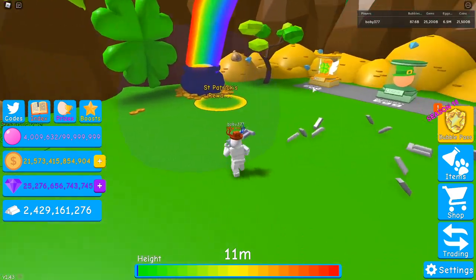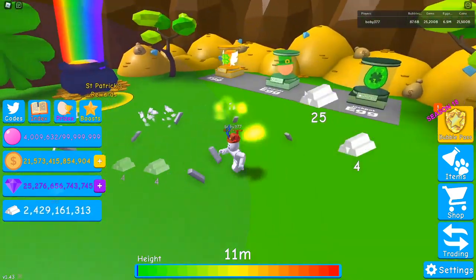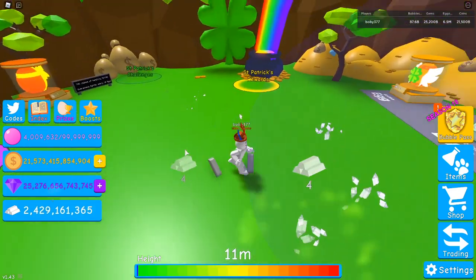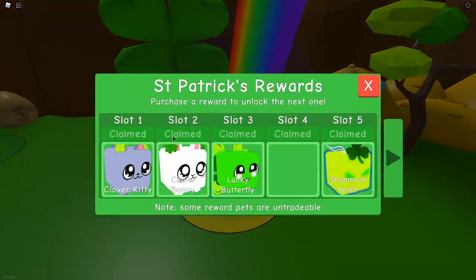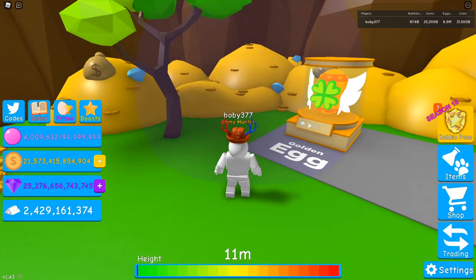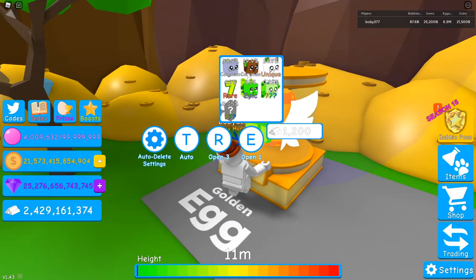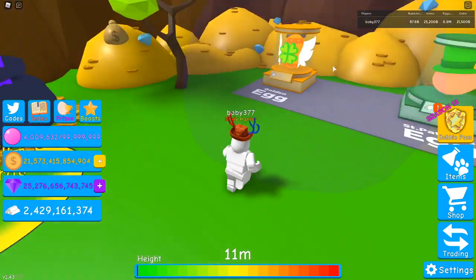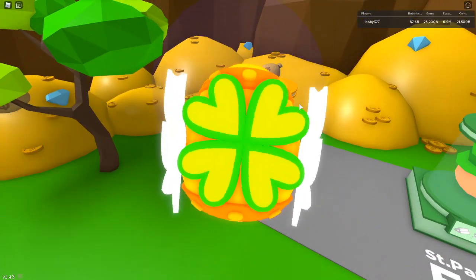When you start the event you're going to have no pets, so you'll be collecting silver. Collect up to 600 silver, then go over to the Saint Patrick's reward and buy the Clover Kitty, because that's way faster than collecting double that amount to buy a different pet.